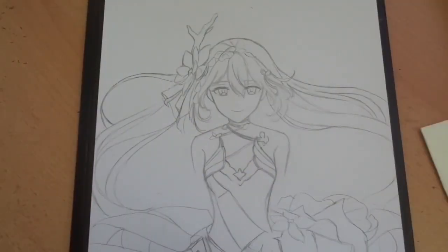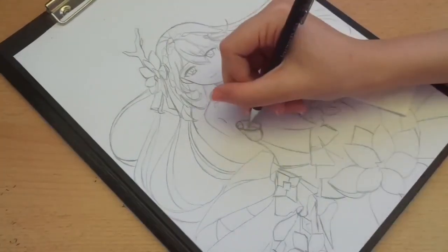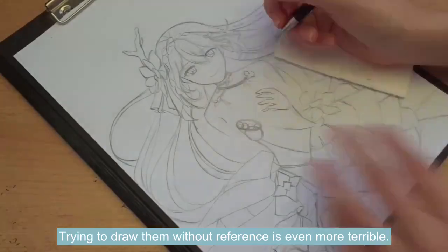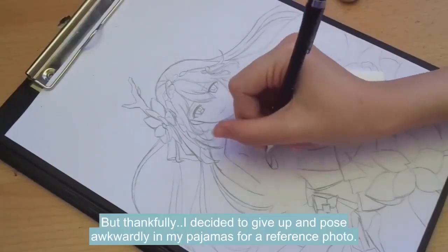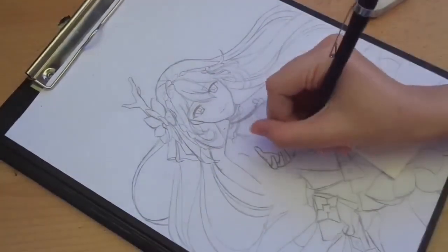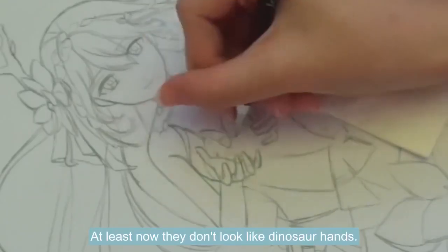Ah, beautiful. But that ends quickly because we have come across another problem — the greatest enemy of every artist: hands. Even though hands are the most visible part from first-person perspective, you can never get them right. Trying to draw them without reference is even more terrible. But thankfully, I decided to give up and pose awkwardly in my pajamas for a reference photo. I managed to make them decent looking. At least now they don't look like dancer hands.